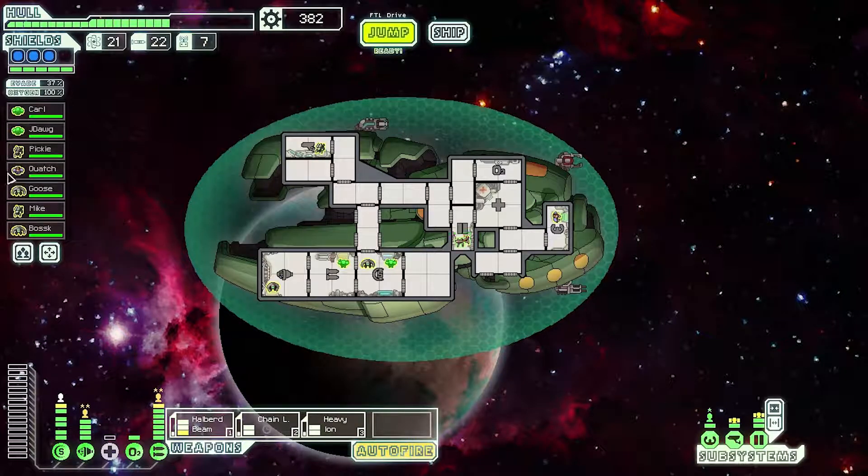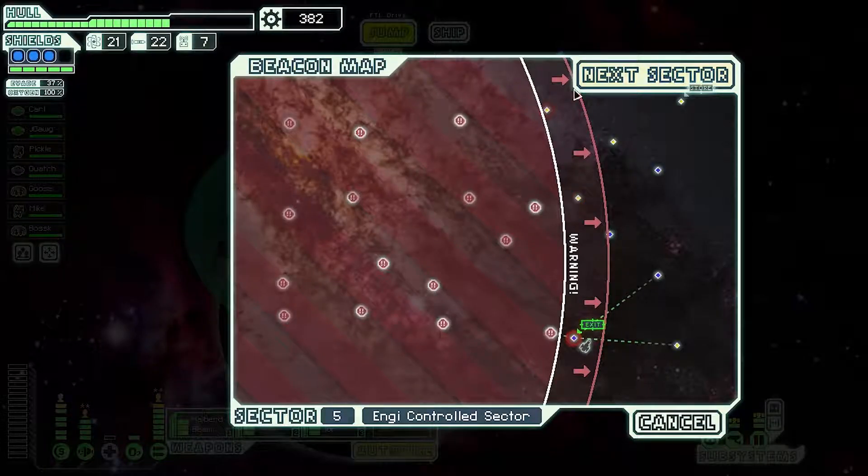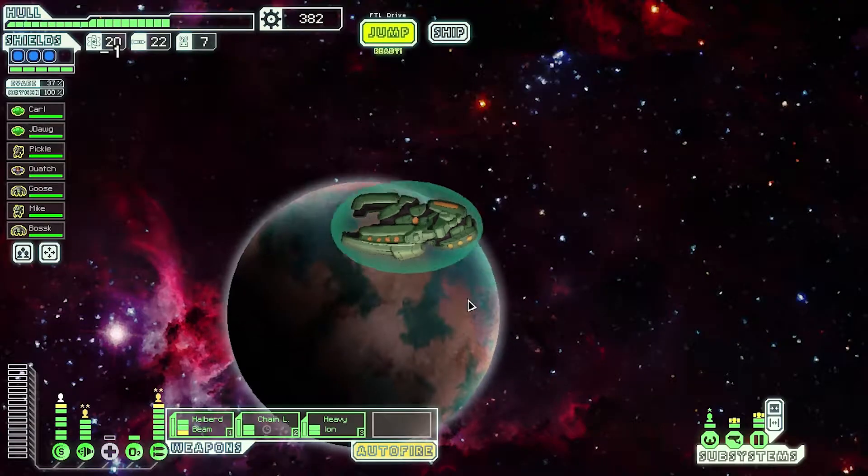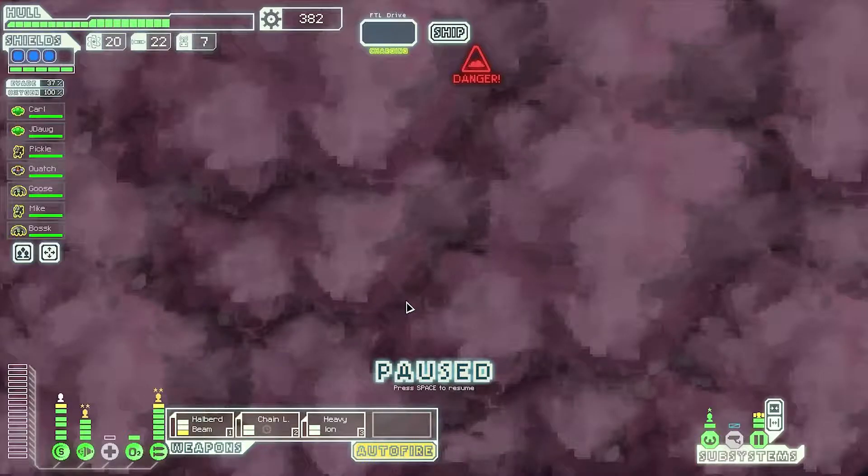Our shields guy — where are you? Is it Quach? It's me, Carl. No one else is very good — Quach is ghost shields, but he's our pilot. I think we're looking good, this is fine. Slow controlled nebula — we'll go Zoltan. We've got a Zoltan ship, why not?